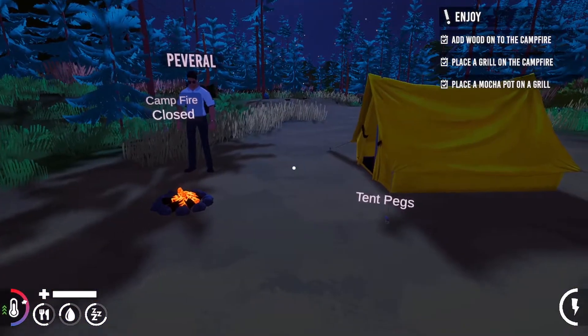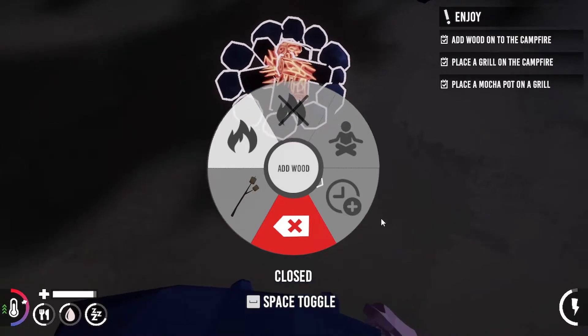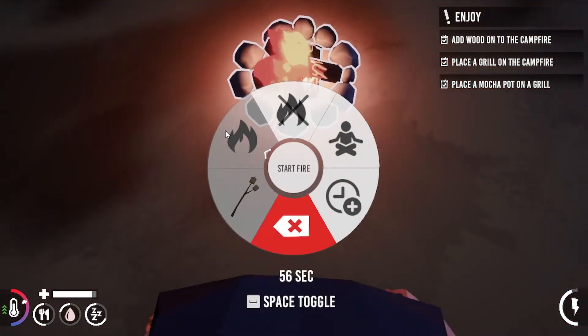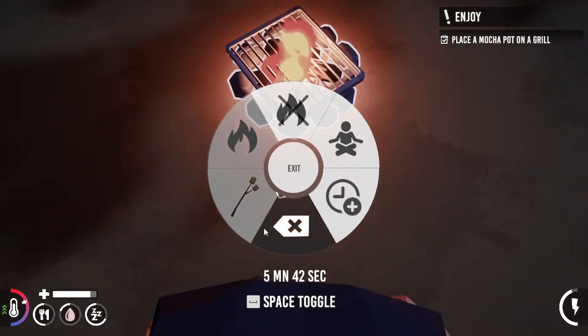Add wood. How do you add? There is an option called add wood but it's not working. You just start fire, then try to add wood. How did you do that? It's in our inventory.